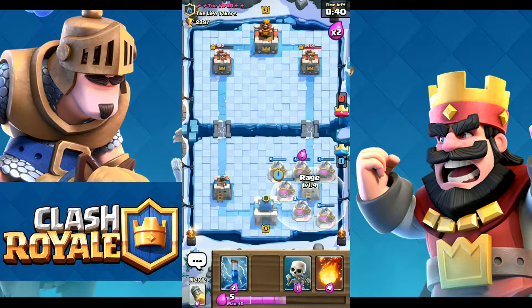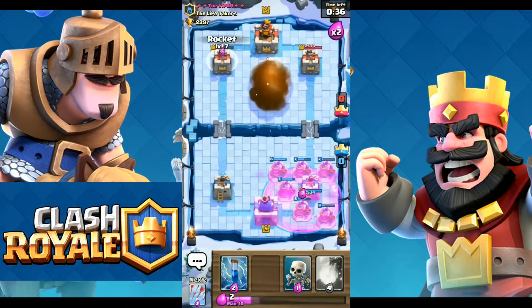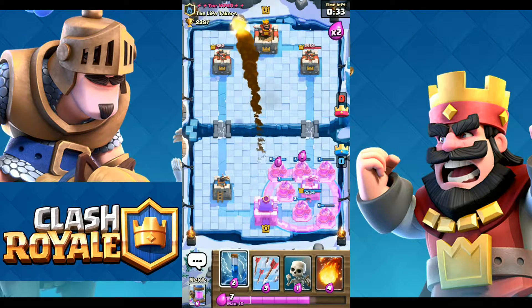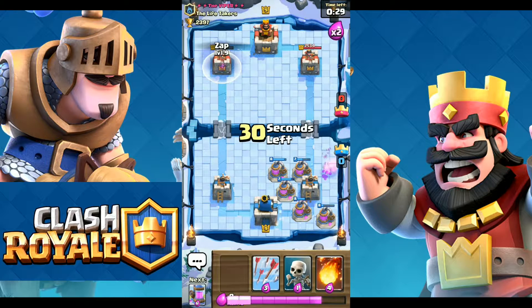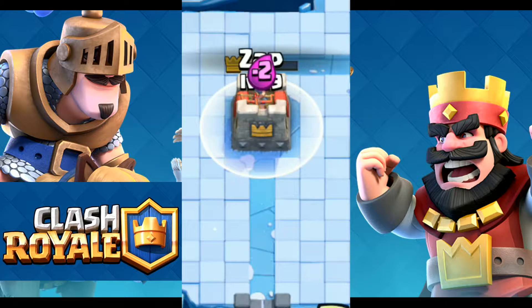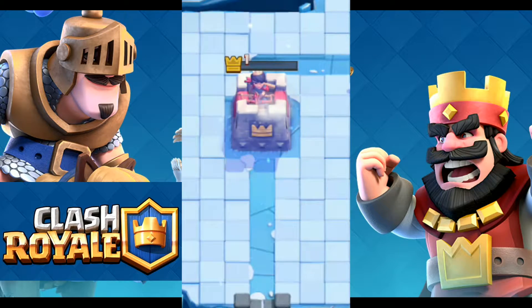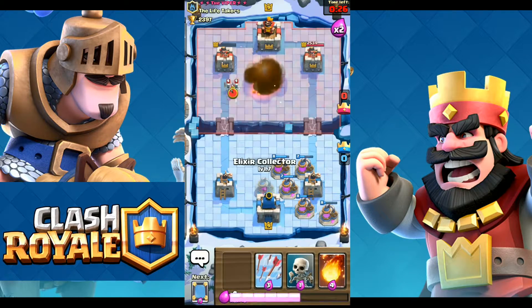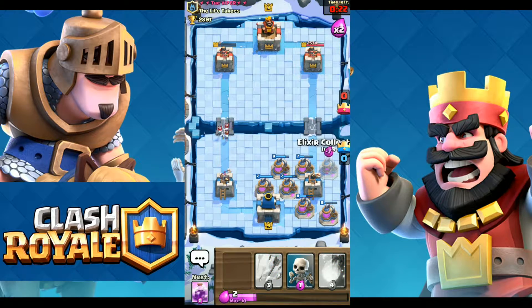Let's just rage it up and use the final fifth rocket, and now a zap. Let's get it down — this zap will bring the tower down to one HP. Yes! I just created a one HP battle right in front of you guys — that's how we do it!